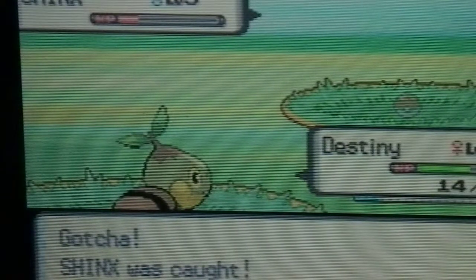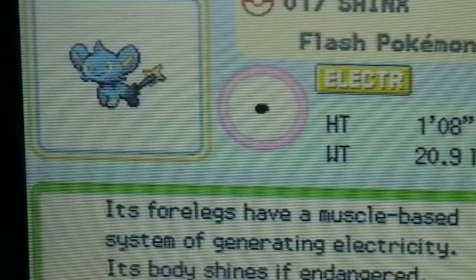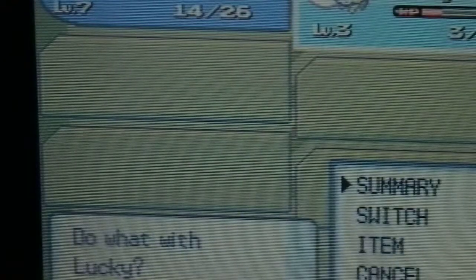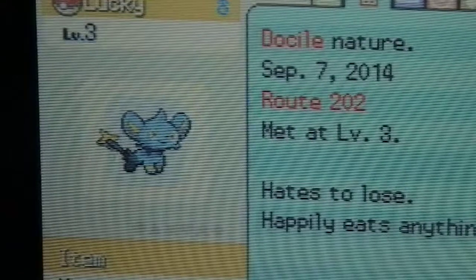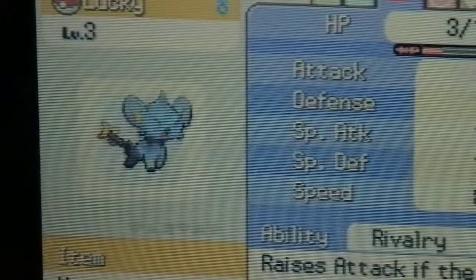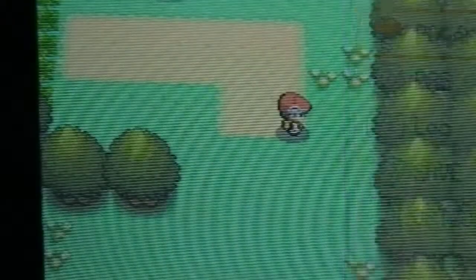It's a pretty high Shinx too. But I'm actually faster than Shinx. I'm going to give it a nickname — it's pretty lucky that it's part of my team, so maybe I'll nickname it Lucky. I named it Lucky. I'm going to heal up really quickly, but first I'm going to check its stats. Its speed is one less than my Turtwig. I'm going to heal it up.